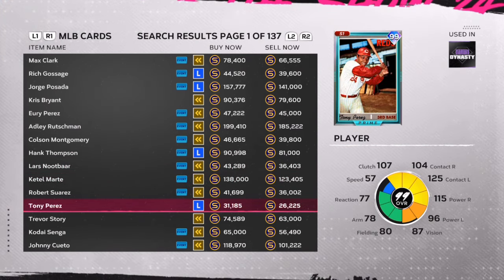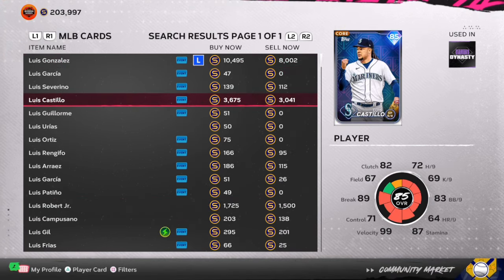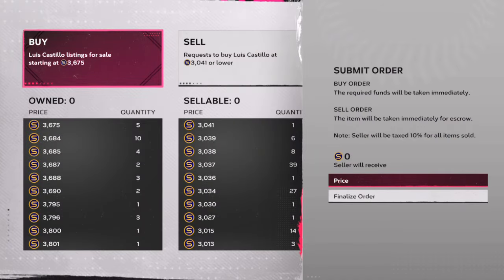If you do that between three and four different cards, before you know it you're going to be walking away with about 16 to 20,000 stubs. If you have more time, you're going to have more investment and more profit.